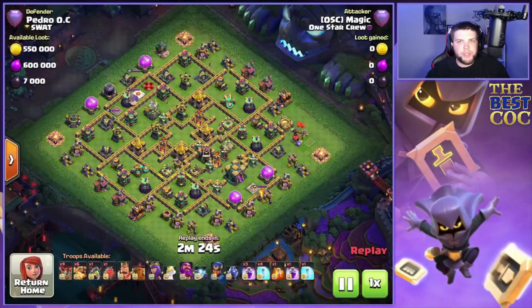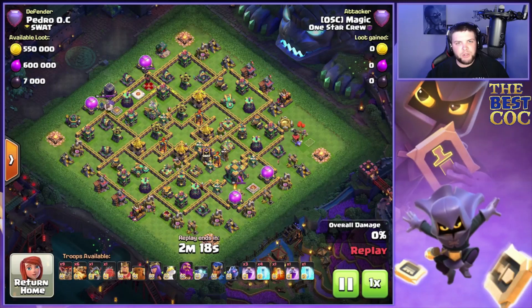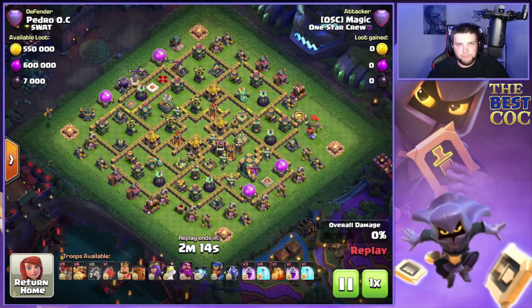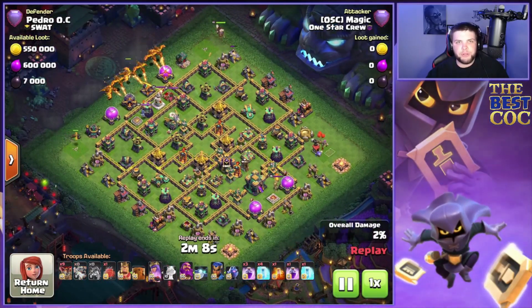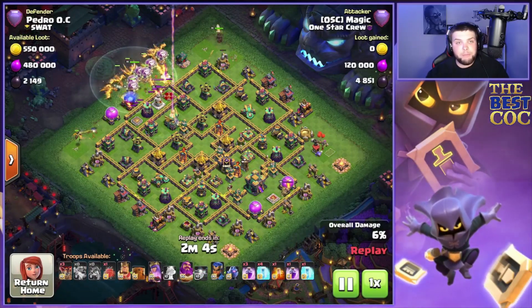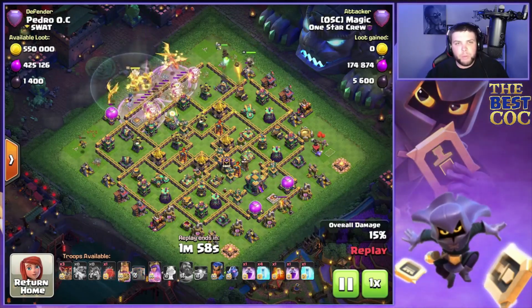On this fourth attack we have another box style base, and this one's a little awkward because of where the heroes are — it can be a bit of a problem. We're going to start nine o'clock with the inferno dragon, 12 o'clock with the queen, and actually just drop the main army all the way across the town hall with double rage and an early eternal tome before we even deploy the blimp.